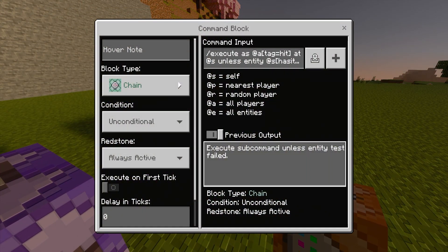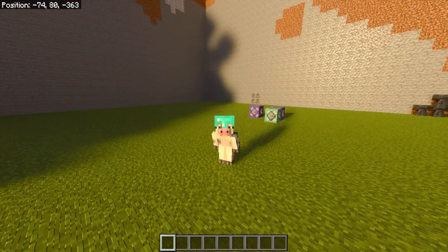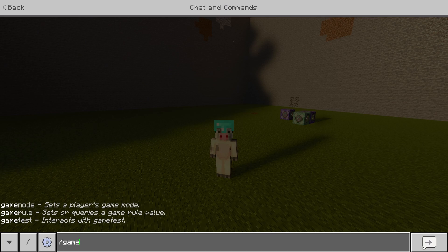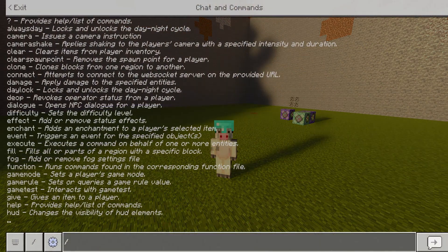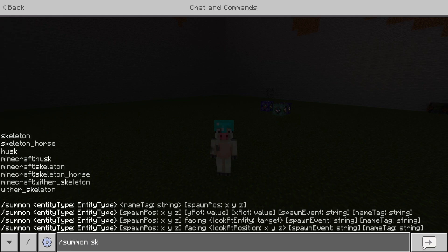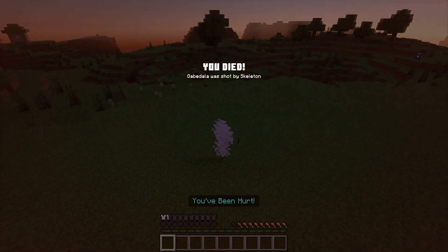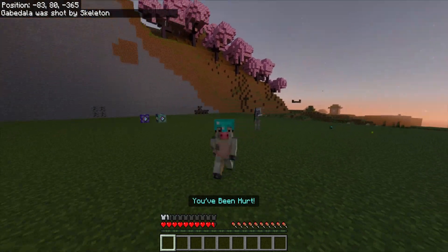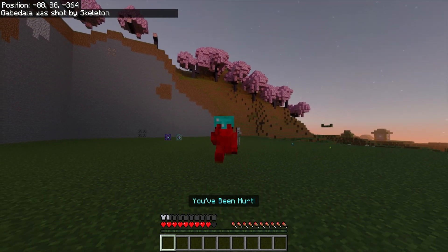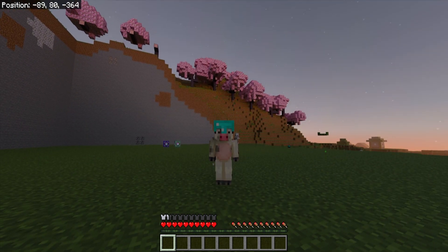If it says 'your previous output is execute sub command unless entity test failed,' the reason for that error is because it's detecting no players who don't have a helmet. I'm going to change the game mode back to survival and change the time of day to nighttime. When I summon a skeleton and it hits me, my helmet will break and it'll say 'you've been hurt' in blue. Every time I get hit it says 'you've been hurt,' my helmet breaks, and it also respawns with a new one — that's what the command does.